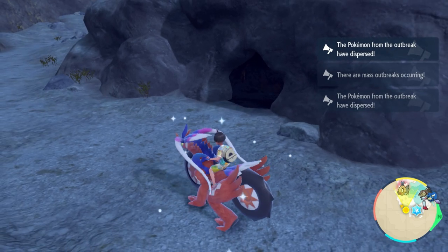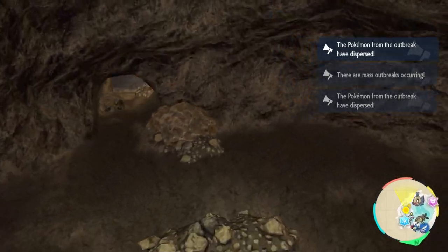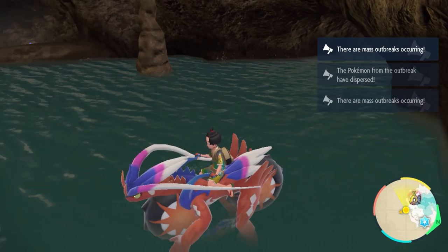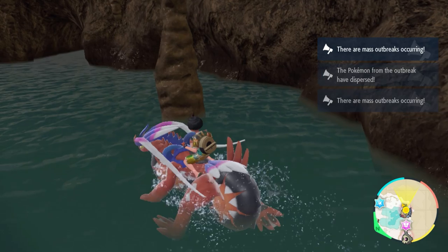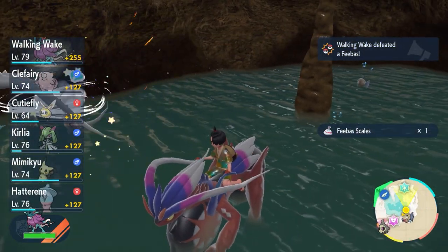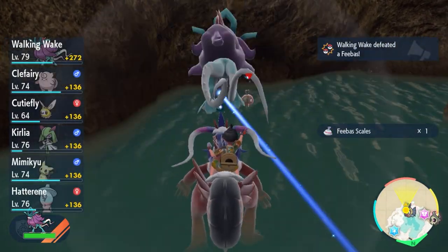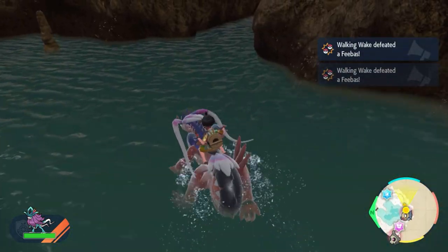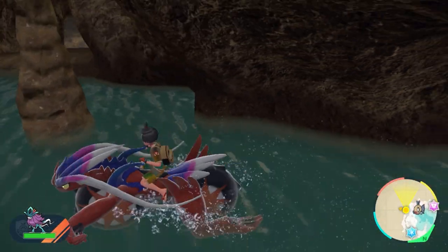Once you get one, head all the way down into this cave, drop down and go towards where the water is. Make sure you have a Pokemon that can battle in the water. Once you're here, you want to take out 60 Phoebus to give yourself the highest shiny chance. After you defeat 60, you'll eventually bump into a shiny Phoebus. Good luck getting your shiny Phoebus.